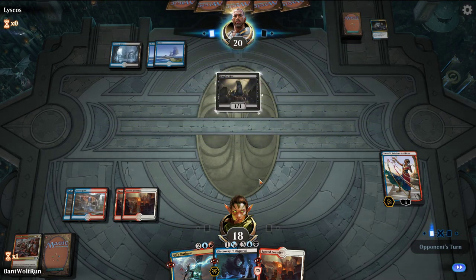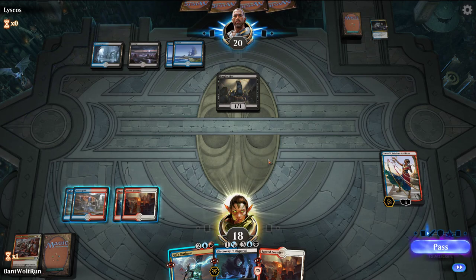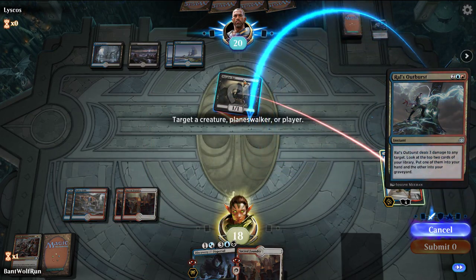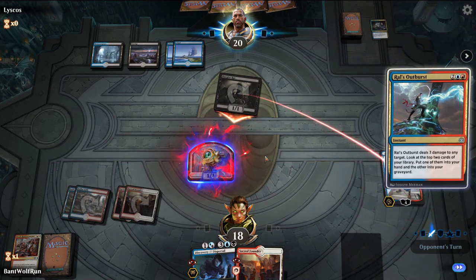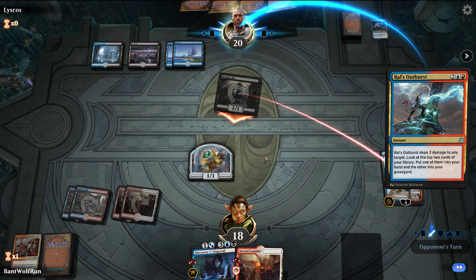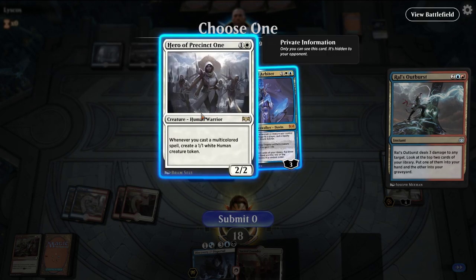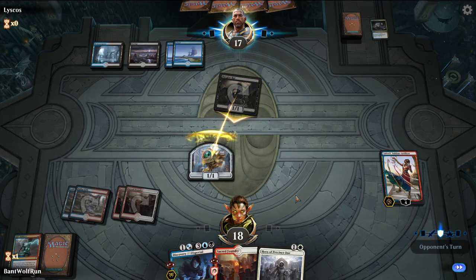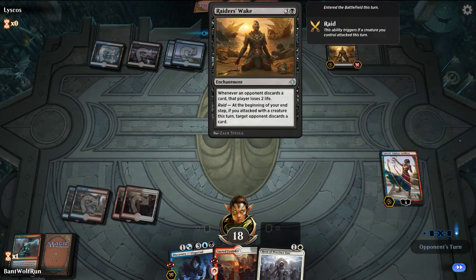Last turn. Just hit our opponent, get the blocker. Want to keep Saheeli alive? We came here to play a Hero deck, we're going to play a Hero deck. It's the Merchant deck.